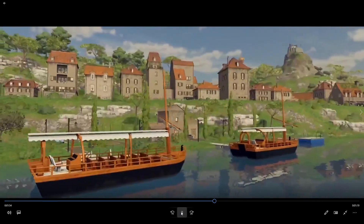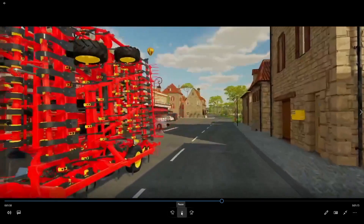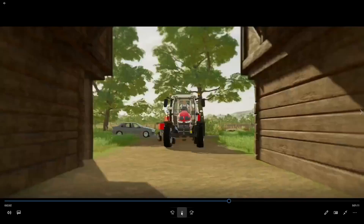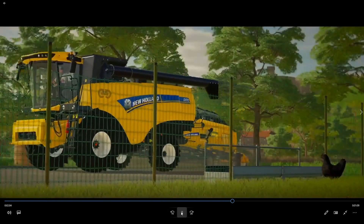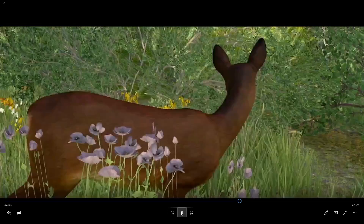Very cool — the detail on this. You've got the Massey, you've got the Claas, the John Deere 9X, big old plow on the back of it, planters — all this stuff is very cool. We see a lot about what's going to come in the new game and all this good stuff, but it gets better.